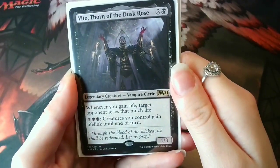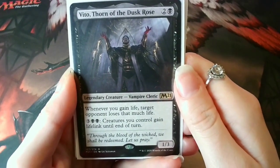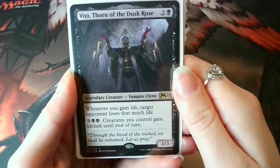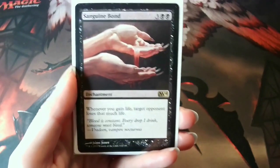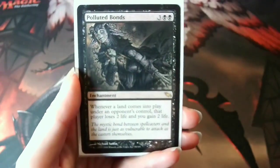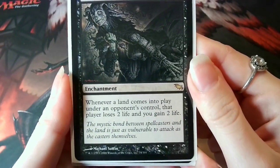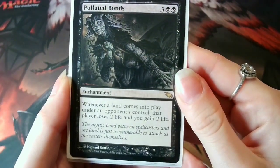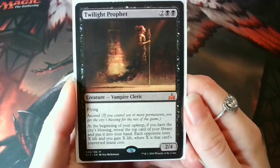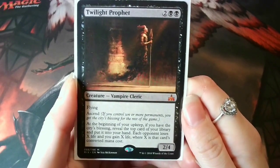A lot of the cards in this deck follow my game plan of gaining life whilst also draining my opponents. So I've included the bro that is Vito, Thorn of the Dusk Rose — I proper get the feeling that Vito knows how to throw a really good party, like a party that would probably be your last. Sanguine Bond does the same thing, but it's an enchantment so it's slightly harder for opponents to get rid of. And then, if you really want to ruin someone who's playing a lands deck, behold Polluted Bonds. Yeah, this is dirty — but you gotta get your hands dirty sometimes. I've also thrown in Kambal, Consul of Allocation, and Twilight Prophet. I played Twilight Prophet the other day and one of my opponents got rid of it before I even had the city's blessing. I was so sad — but your day will come, Twilight Prophet, don't you worry.